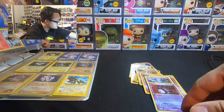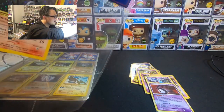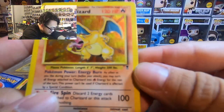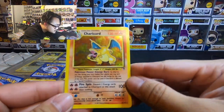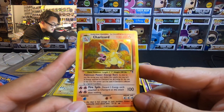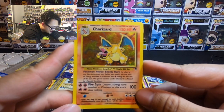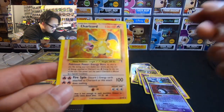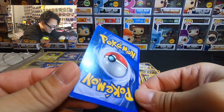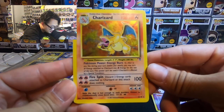Next card is the big boy — so this is Charizard. I forgot which set this one's from. It's not base set. I think it's the Legendary Collection. This one's pretty beat up too, but still, it's the main card. It is really beat up — I don't know if y'all can tell, but it is really beat up.